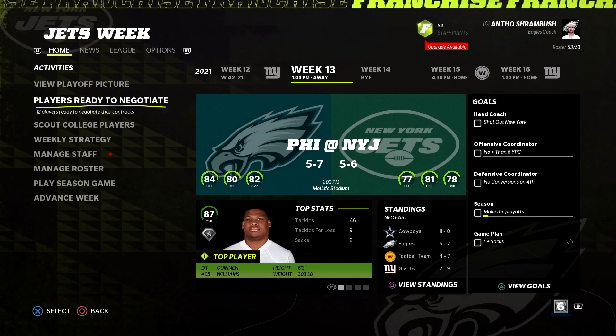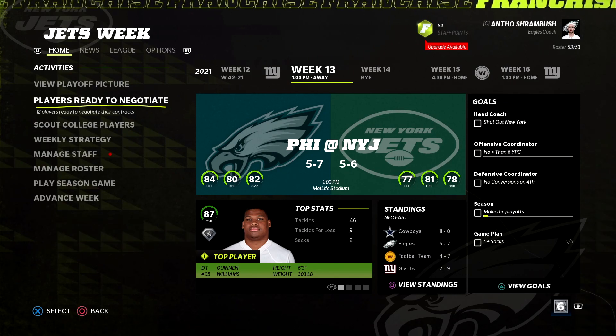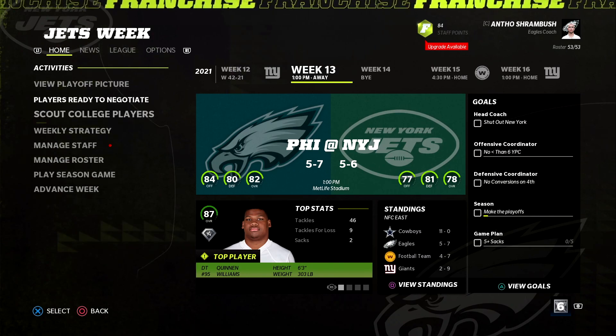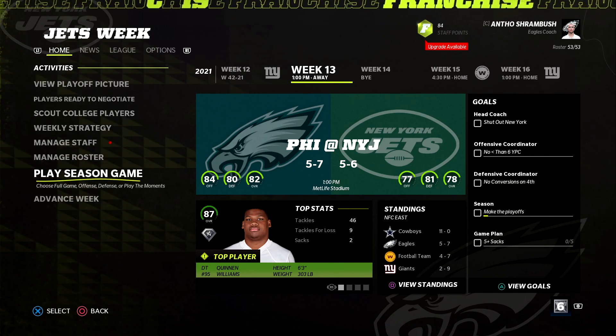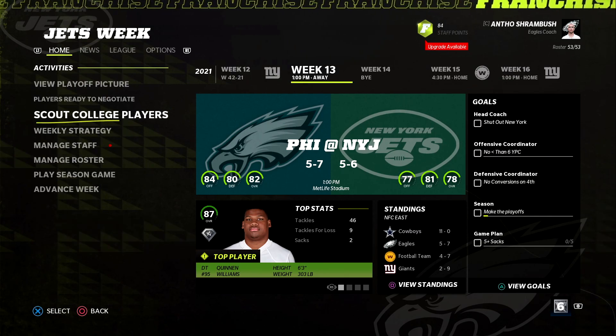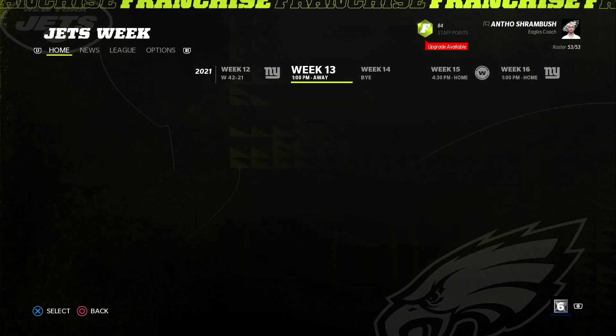Today we'll be taking on Washington in the week 15 home game. At the end of the last video there was a breakout player challenge for Miles Sanders. I'm not going to play that game, but we'll see if he can go up in dev trait.